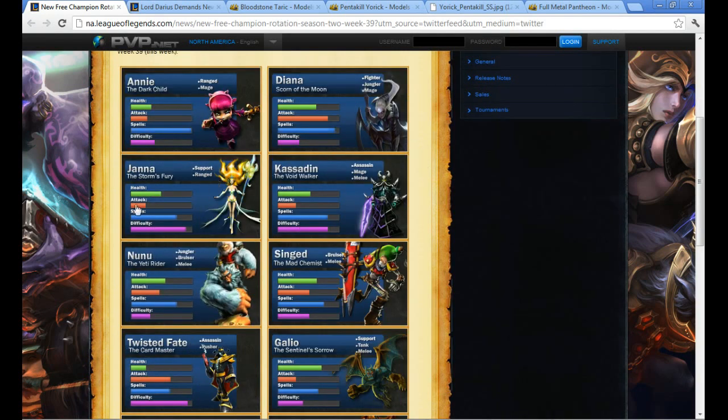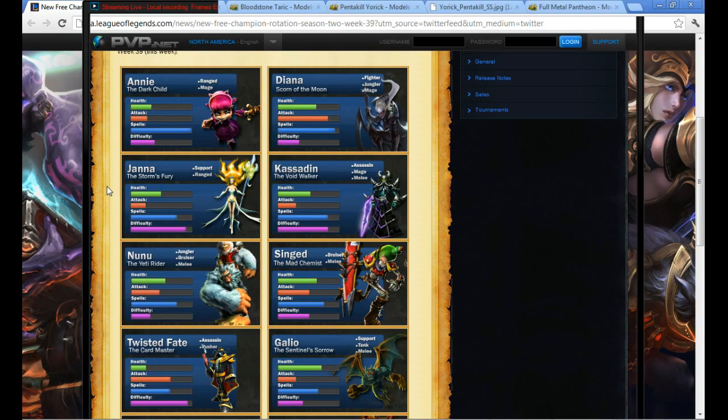Next up, we have support — Janna. She is one of the more popular supports right now. Very aggressive, kind of a killing support. She can give people a shield, and the dangerous thing about that is that the shield buffs the attack damage of whoever she's shielding. She has an ultimate that pushes people away as well as healing friendlies.